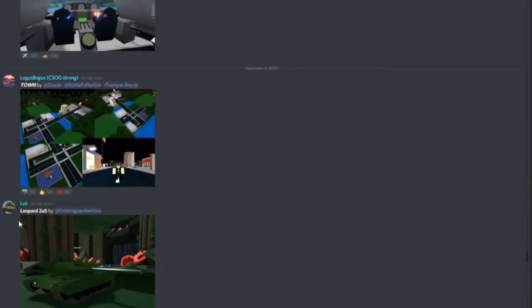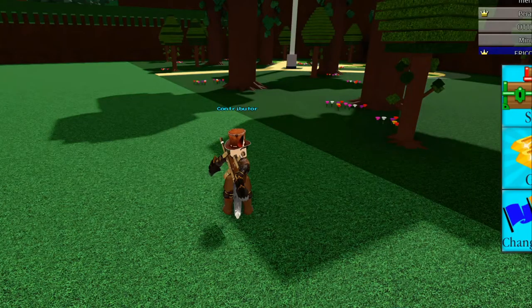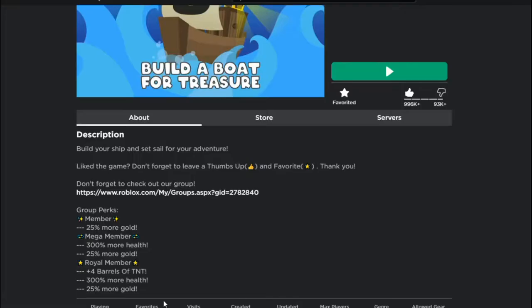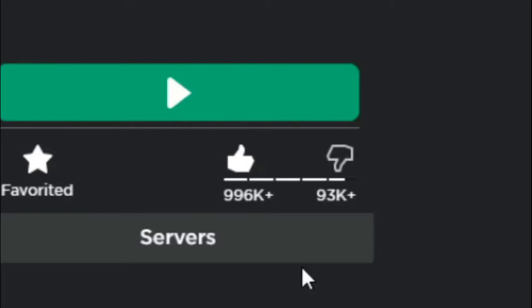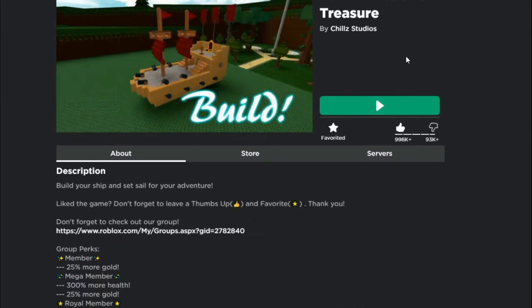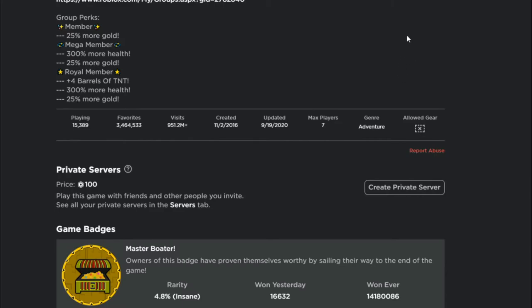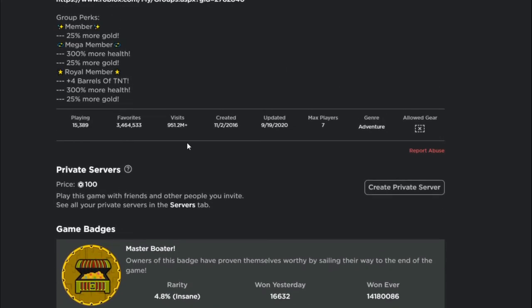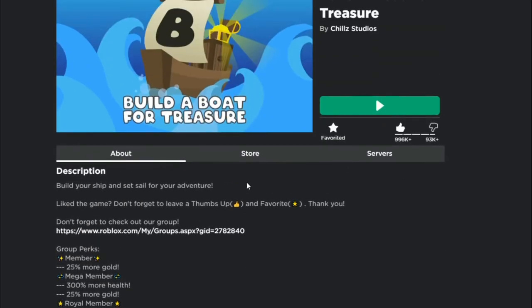There is a chance for a code incoming. If you look, there's almost one million likes on Build a Boat for Treasure - when we get one million likes that's probably going to trigger another code, because the developer does that at milestones. Also close to one billion visits, which is also insane. It's crazy how many people are playing this game.